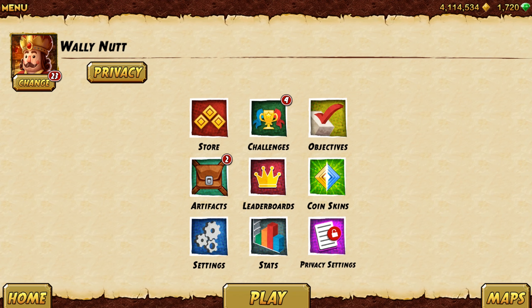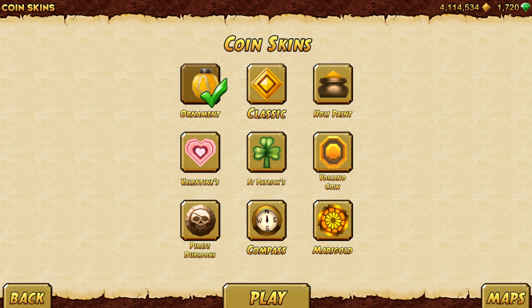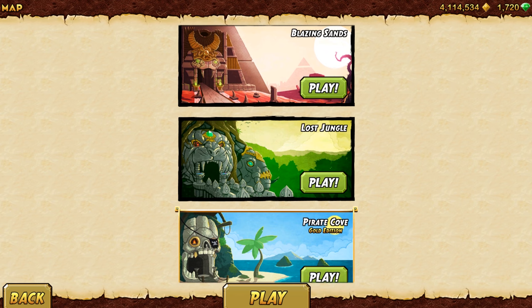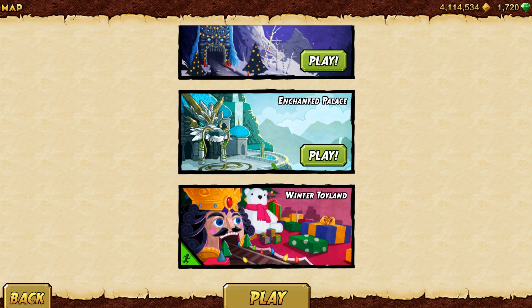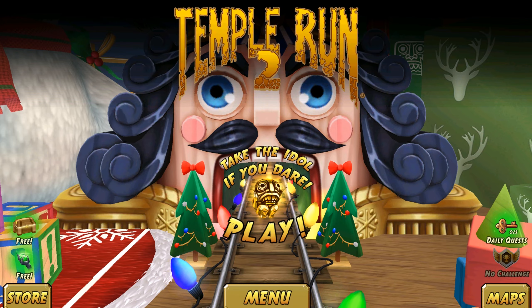So let's use the Walnut this time, with the ornament case, and the map is called the Winter Toyland. You already know we already played in this map, but now we are playing with a new character.